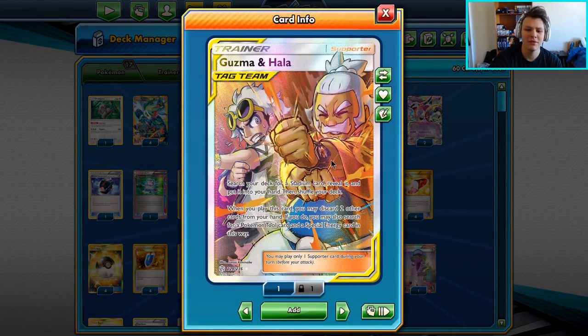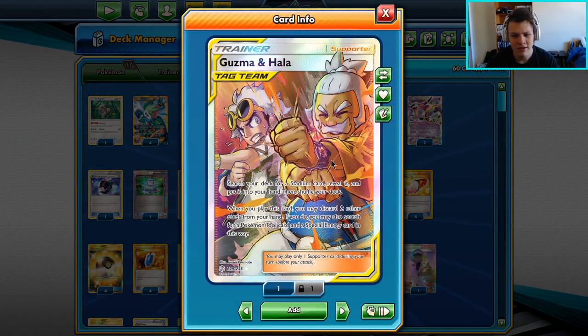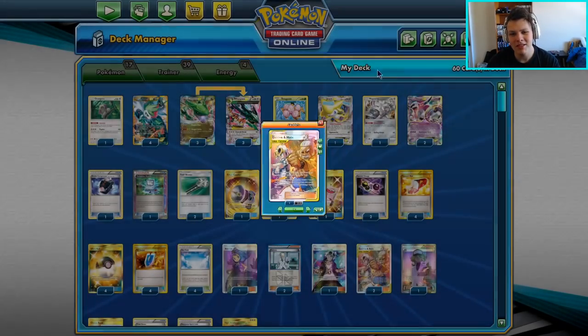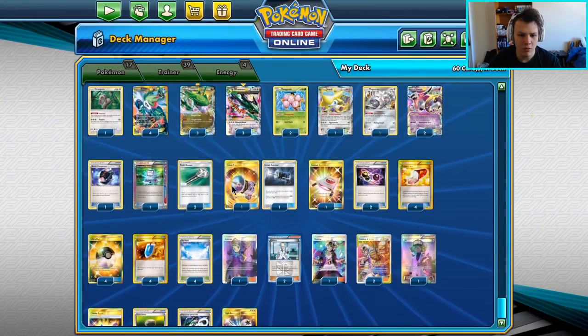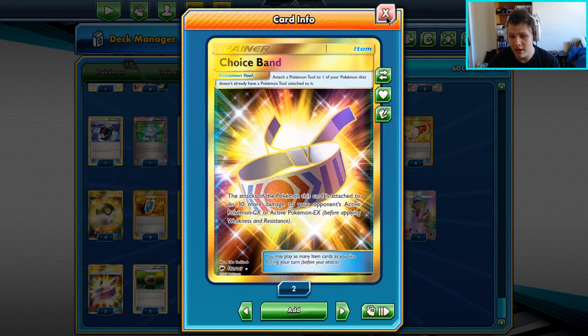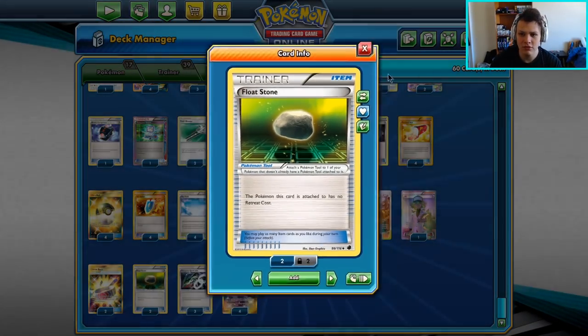Another reason is the Guzma & Hala, which allows us to search for a stadium card, special energy, and a tool card all in one card. So we can get our Skyfield, our Triple Acceleration Energy, and a tool if we want — like the Spirit Link — but sometimes we need a Choice Band to hit a little bit higher numbers, and sometimes we need a Float Stone to move our active.